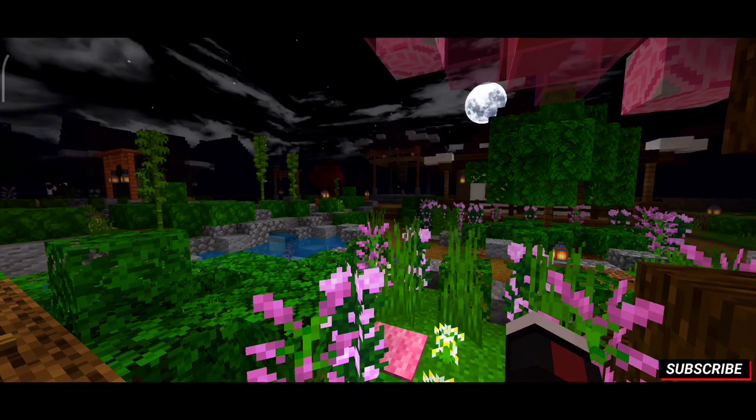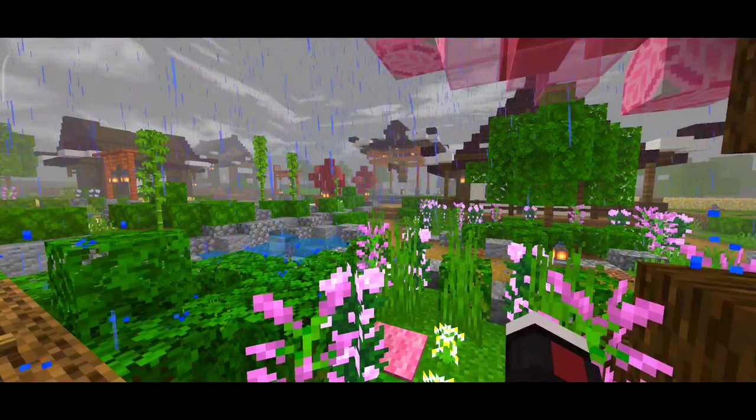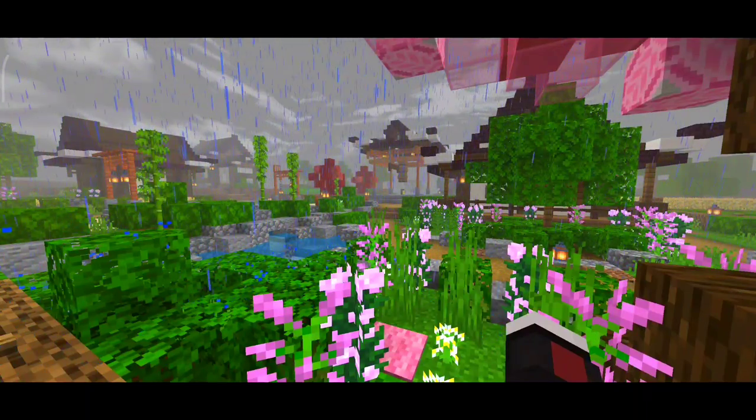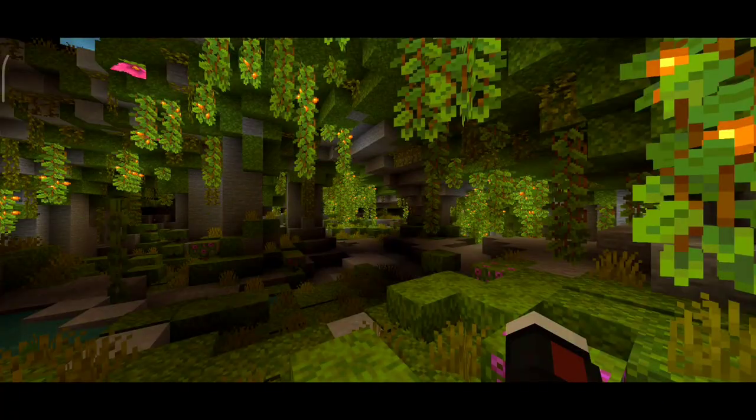This is how the night looks with this shader. This is how the day looks when it's raining. This is how the lush cave looks with this shader.